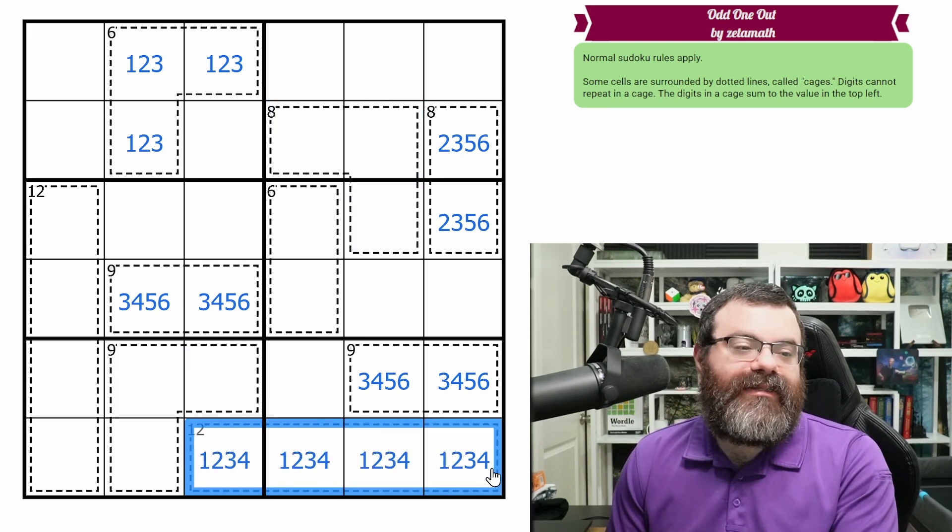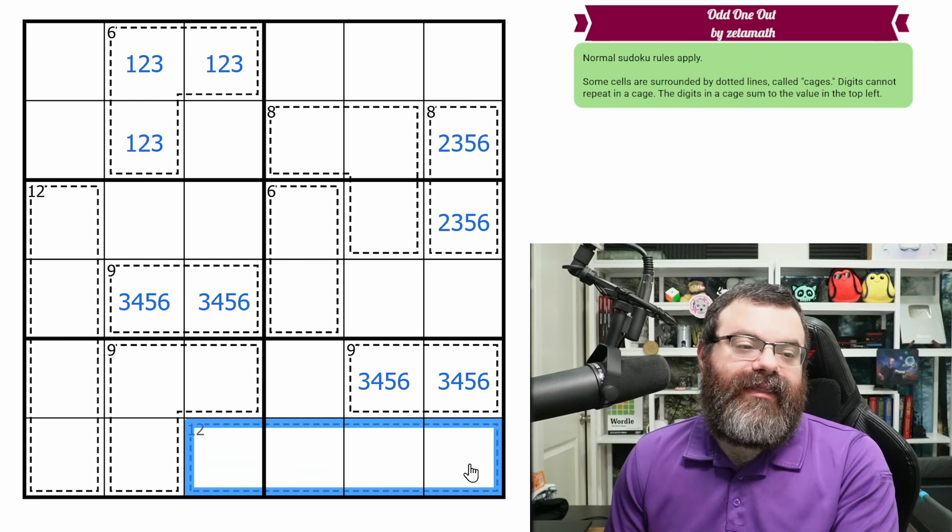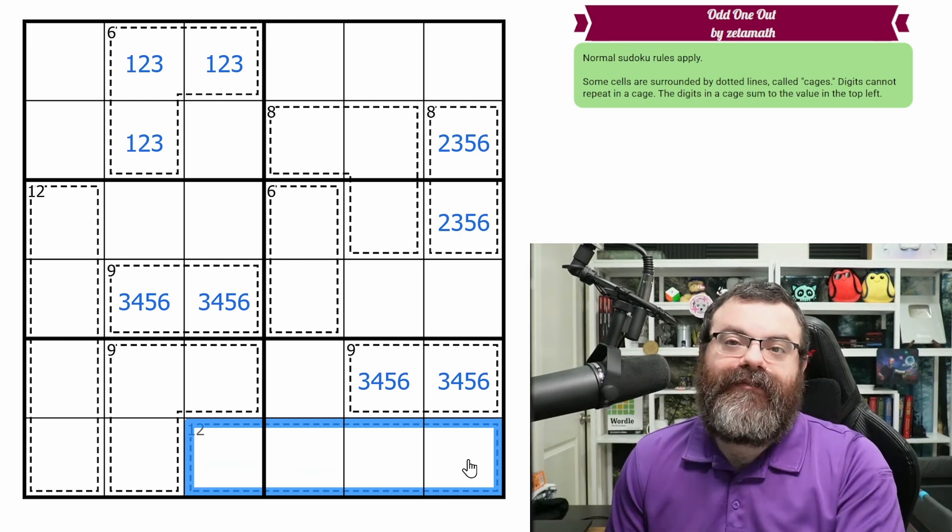What's the minimum for four cells? One, two, three, four is ten. So the twelve cage is two away from that minimum, meaning there are going to be two ways to add to twelve.